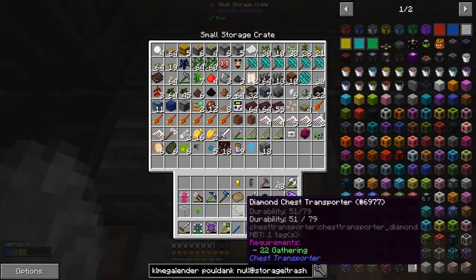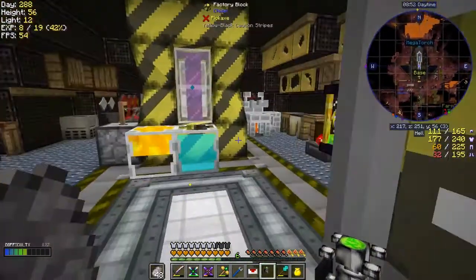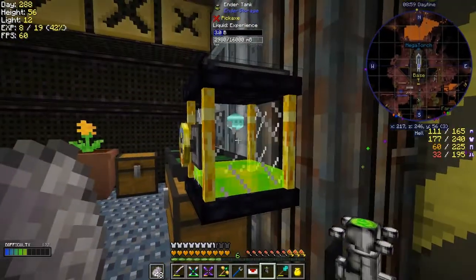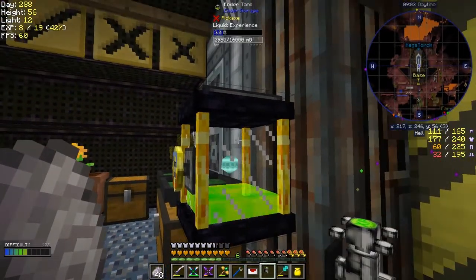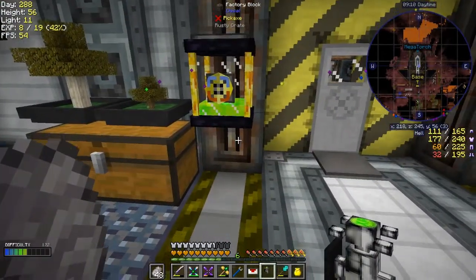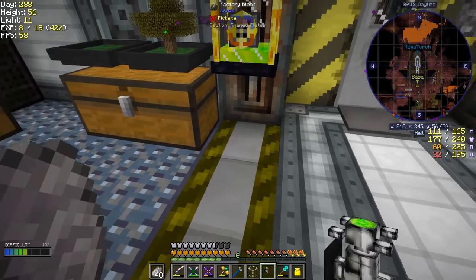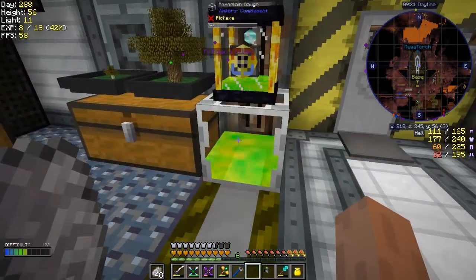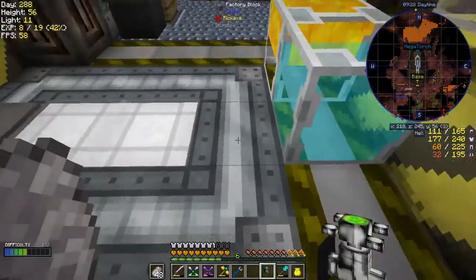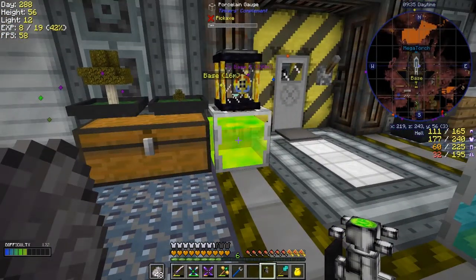In here I've got an XP tap and I wonder if that will actually go onto the ender tank — if it does it would be great because that'd save a step. It might not go on the front — we could put it on the side. Right-click it — no, it doesn't work. So I've got three buckets of experience. In that case I'm going to have to put it into an ordinary tank — that's actually not such a big problem.